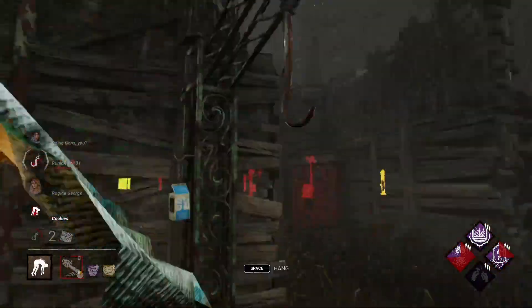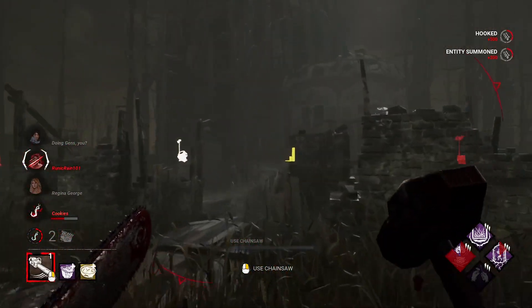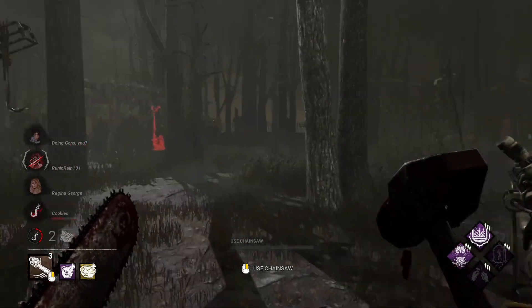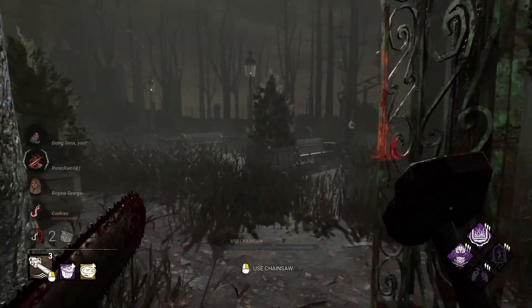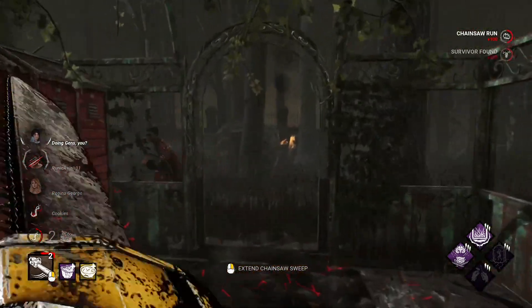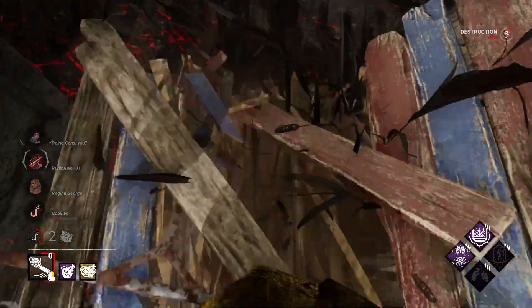I feel like people are not gonna like this perk when they buff it on the lineshaver. But we'll see. Cause right now, to make it do anything, I have to have a whole setup around it. In the future you're just gonna get random downs, at least as Bubba, because it's just gonna block windows globally when they change it. Let's get another one over here.